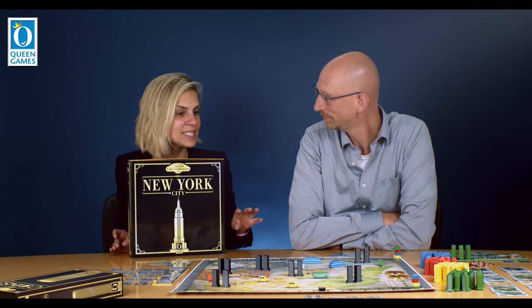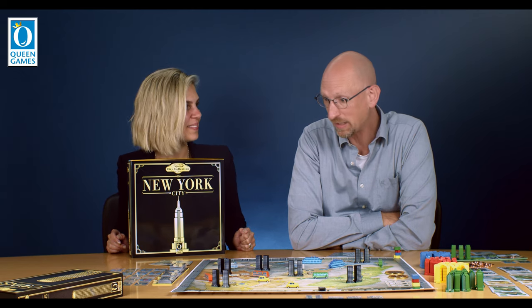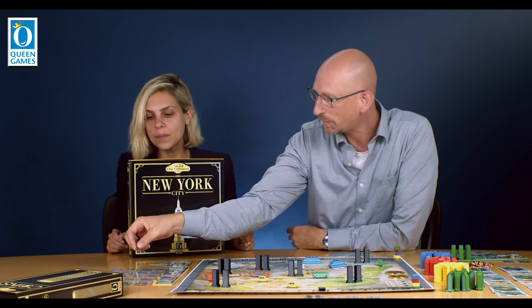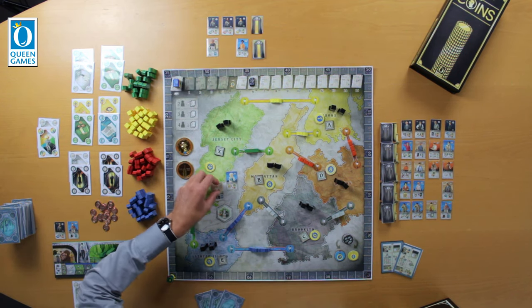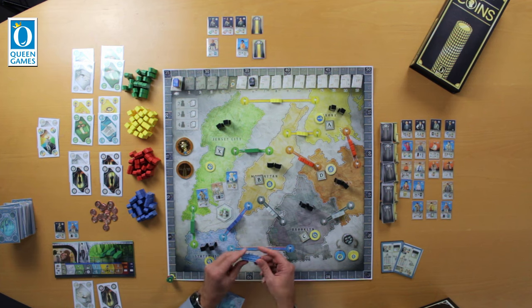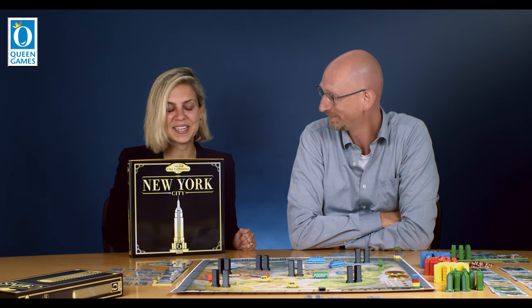And Stefan, one thing that caught my attention was the design of the board and in particular the character cards. It's really cool. It's from Clemens Franz's lovely artwork. I'm a great fan of his work. The character cards feature celebrities like Marilyn Monroe, Woody Allen, or Columbo. And the vehicles are nice — the Prairie or the Yellow Cab and so on. It's great, great artwork. Definitely.